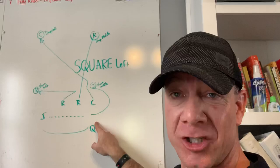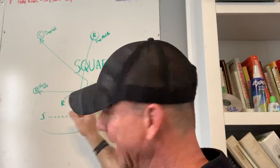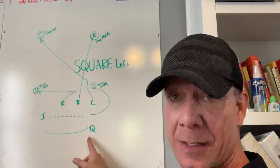Quarterback is faking the jet — we need a good fake, meaning just a flash so the defense doesn't know where the ball is. Then sprint left, trying to find an open guy. If that doesn't happen, he's going to reverse course, come back this way, and everybody just moves with him. Very simple. That would be Square Left.